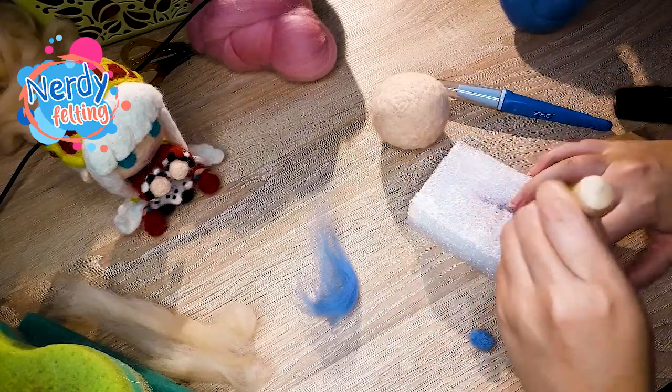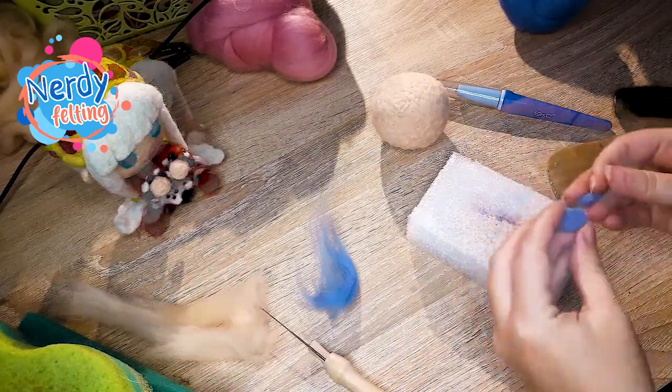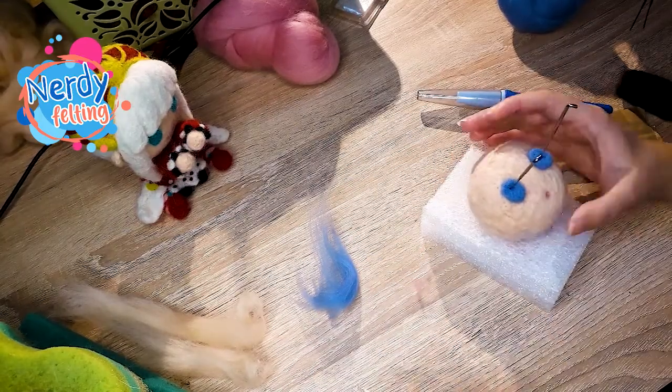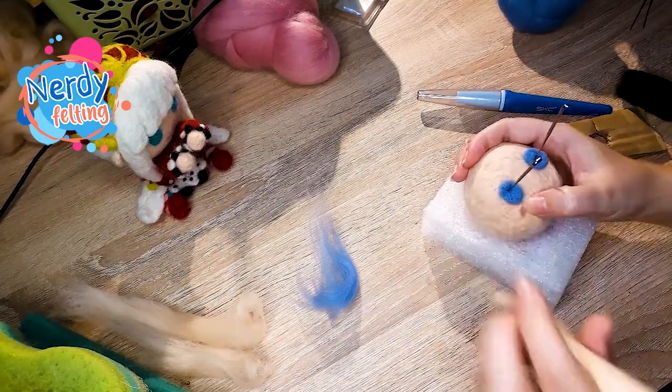Now the colors of the wool you are going to need for this figure: skin, dark brown, light brown, white, pink, golden, crimson, blue and grey.